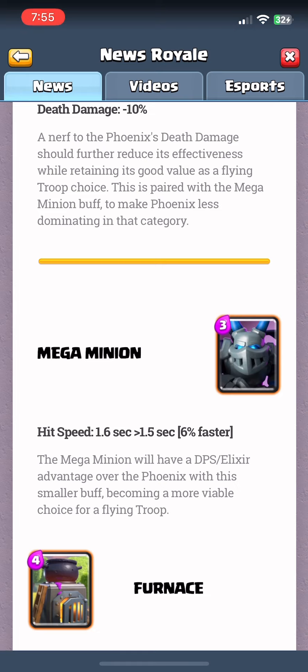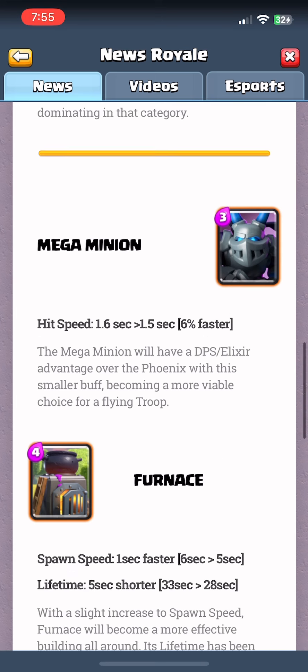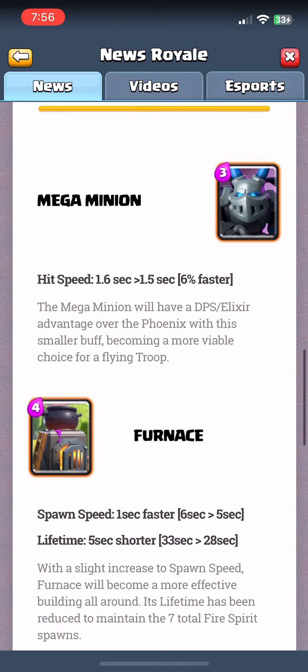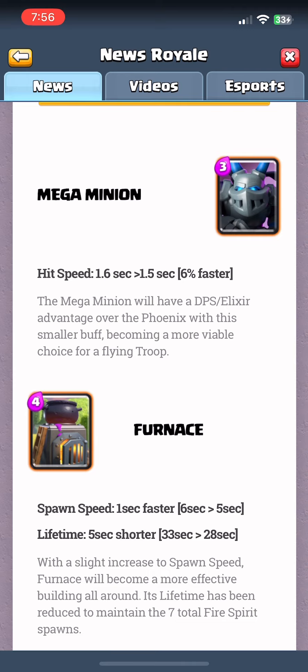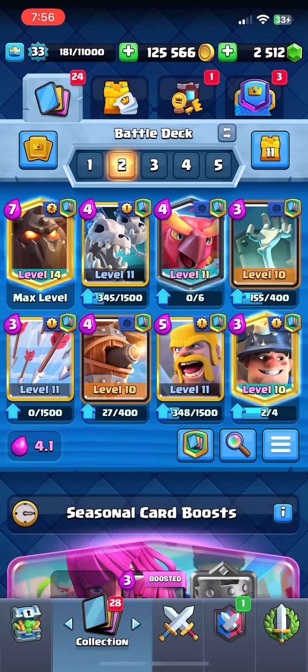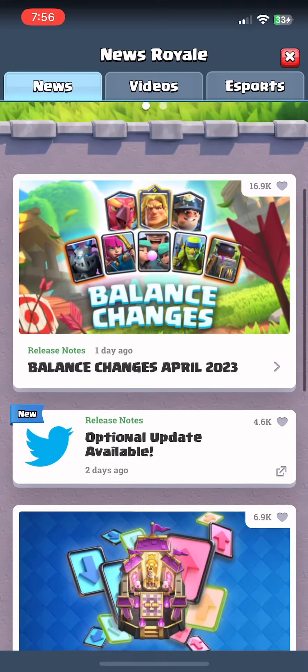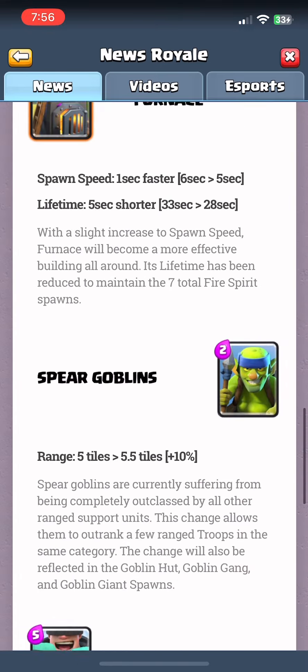The mega minion is good, the phoenix is better — that's what you need to know. It is possible to use mega minion if you feel like it, but phoenix is still better. It does not have a DPS advantage over the phoenix — you can literally do the math.